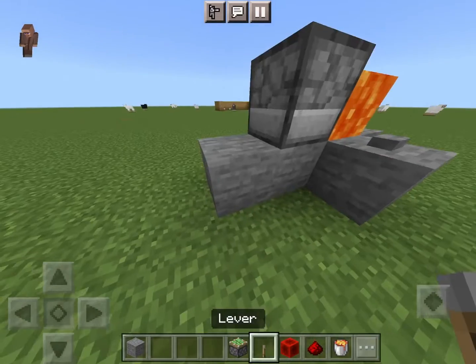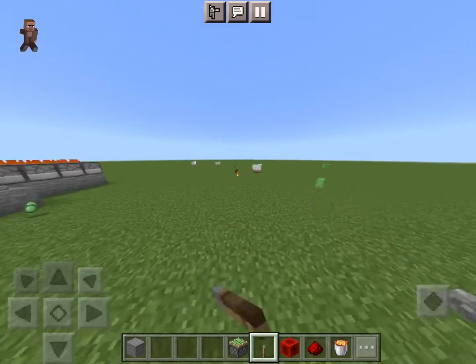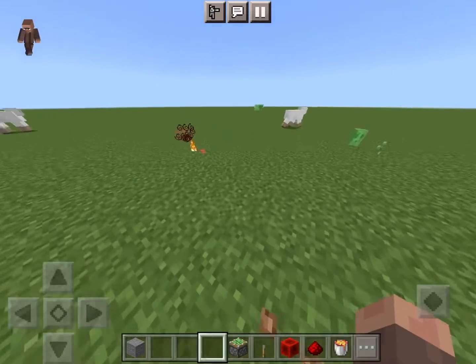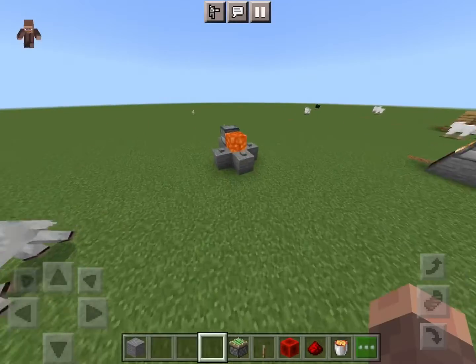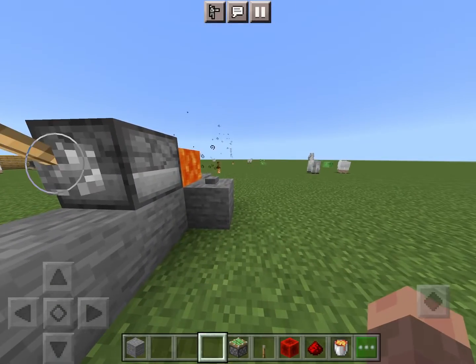So you can do this. That's an instant harming two arrow. This will obliterate basically any Minecraft player. The fire is an added bonus, but the instant harming two just rips through someone's health. With the lever, you can fire it decently fast.